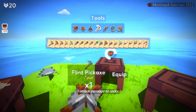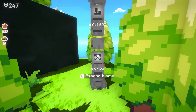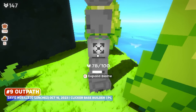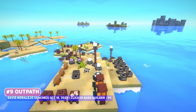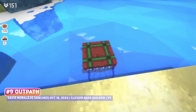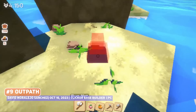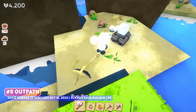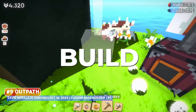This next title had an outstanding prologue demo which was super popular, with the interesting part being that while it looks like Minecraft, Outpath is actually a clicker game in disguise. It is a chill base building title in which you are doing survival game stuff like chopping trees, mining rocks and hunting animals, using the gathered resources to research and upgrade and to expand your facilities to grow your base.